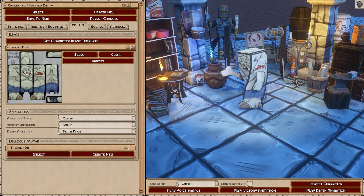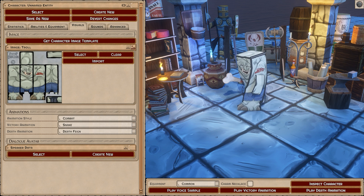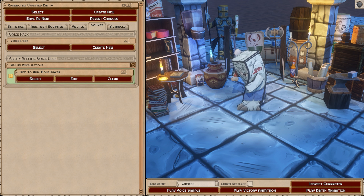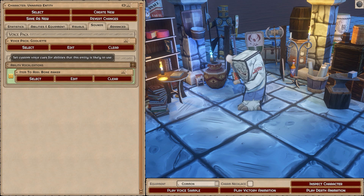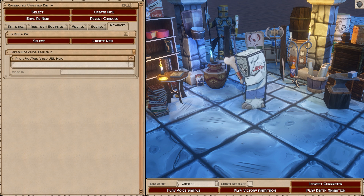The visuals section lets you change your character's images and animation style — how they idle, move, and die. The speaker avatar section applies when there is dialogue: characters can have their own sounds, their own images for all emotions, and their own text sounds. The sound section is where you select the voice pack for your character — you can choose from the list or create your own — and you can set custom vocalizations for each of their abilities, including abilities from equipment or their three innate abilities.